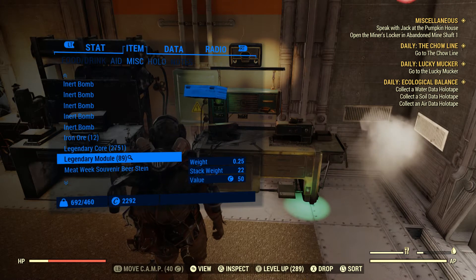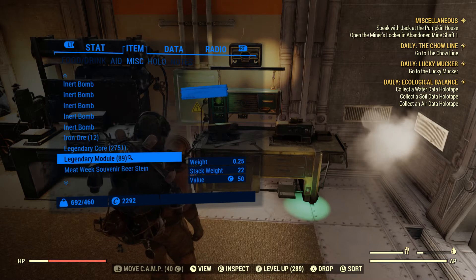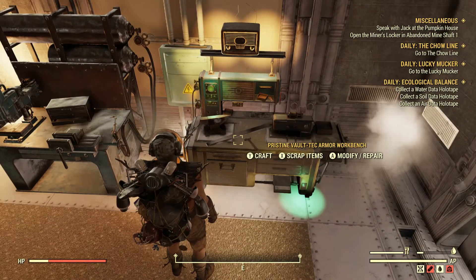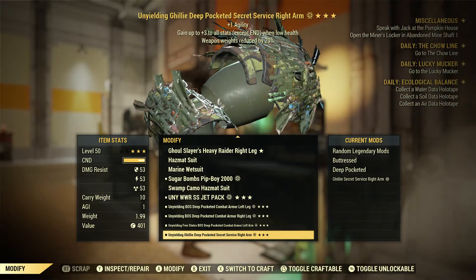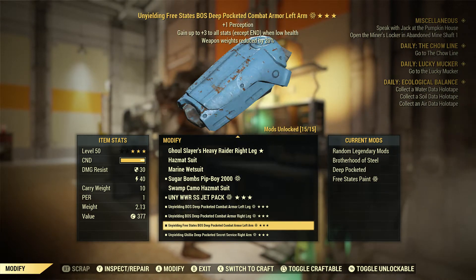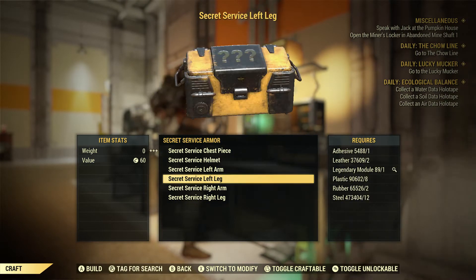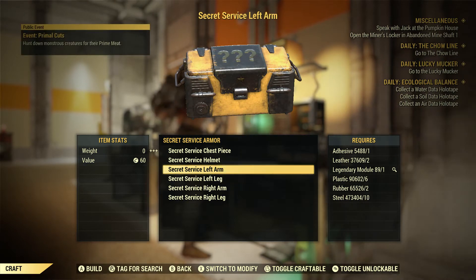I'm obviously in a different light loadout, but still 22 modules is a lot regardless of your setup. But yeah, let's get into it. I'm going to go for a left arm — a Feather Service left arm. I'm going to do 10 at a time and I'm on a public server, because my luck is always better on a public server than a private server.